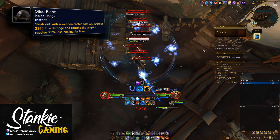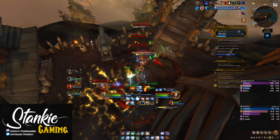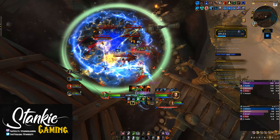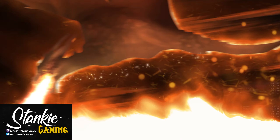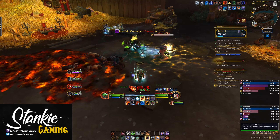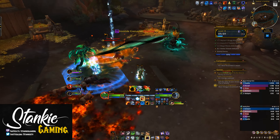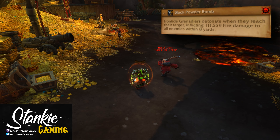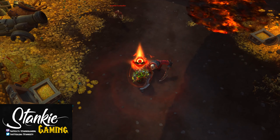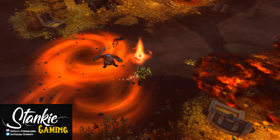Notable trash before the last boss: interrupt the Stormcaller's Thundering Squall — big AoE circle. Interrupt Painful Motivation; it no longer nukes down packs and now just does one percent of max HP in damage. Be wary of the Officer's Oiled Blade debuff and make sure to dispel tanks. There are also more Oarsmen with Sea Spout — do make with the interrupts.